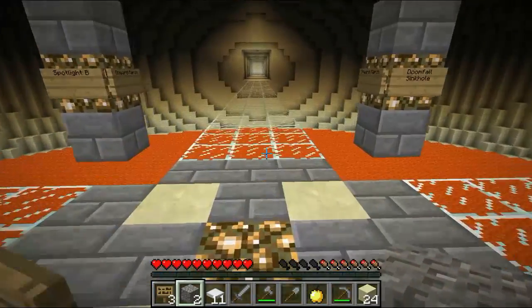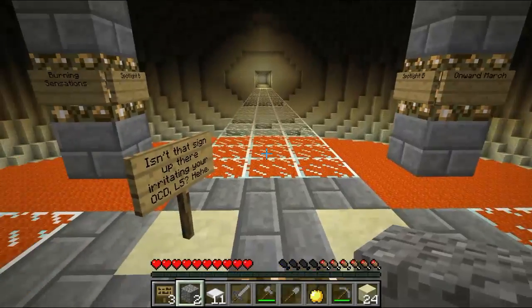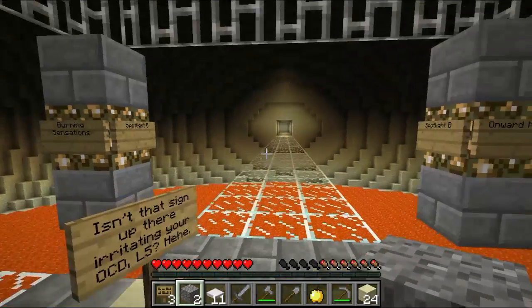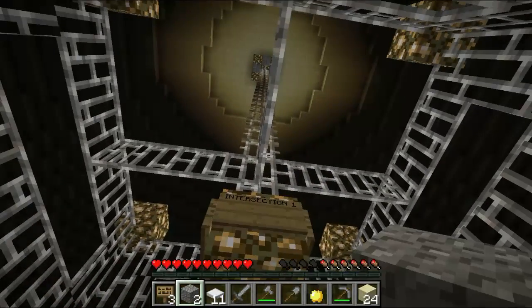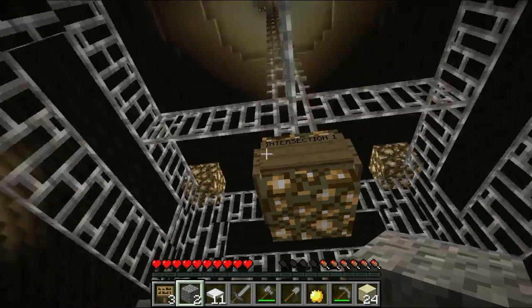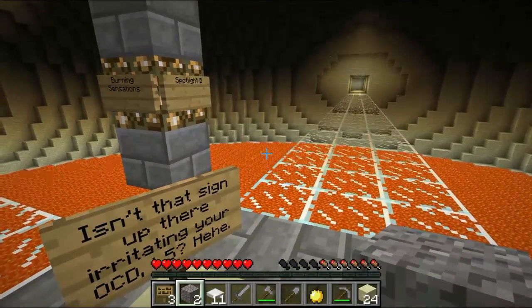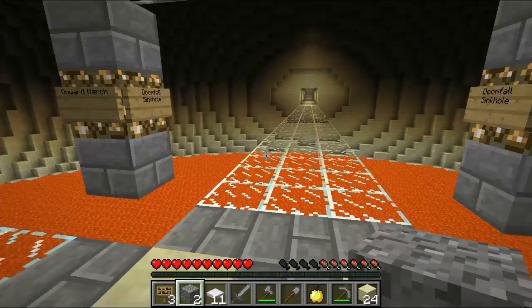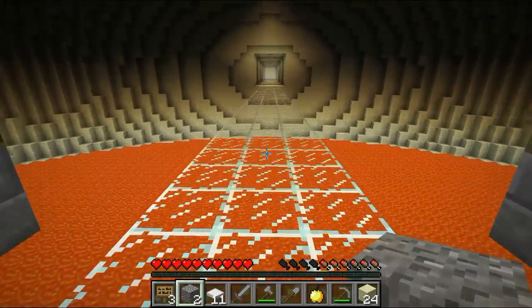Burning Sensations — that's just where we came from. Doomfall Sinkhole. Onward March. And Spotlight B. Isn't that sign irritating your OCD, L5? There's Intersection 1. So we've done Burning Sensation. Doomfall Sinkhole sounds amazing — but yeah, not really. Let's go to Onward March.